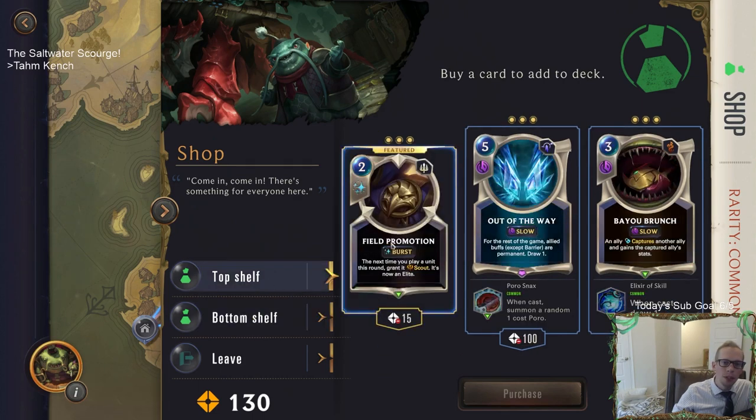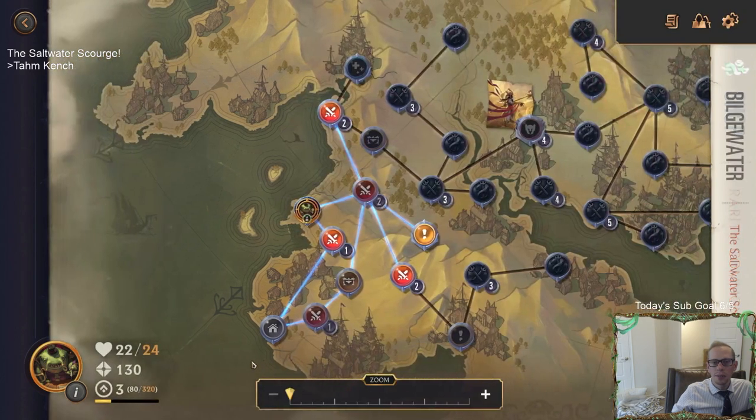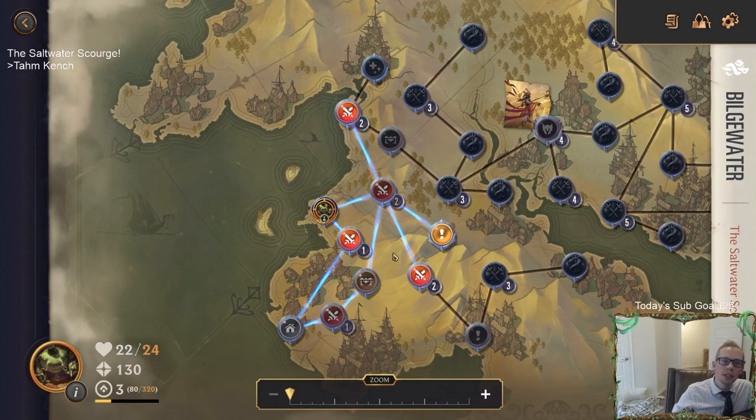Field Promotion is only 15 coins - super cheap - but we don't really have anything good to Field Promotion. We're not going to Field Promotion Taric or Tahm Kench. We've only played two games so far. I think I'm just going to leave the shop.